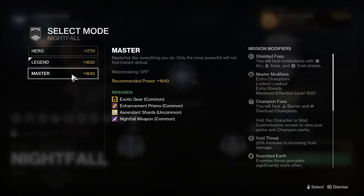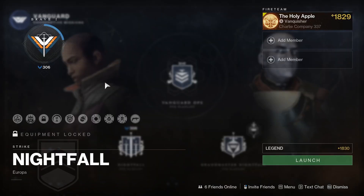Finally, you have the Master difficulty, which is 1820 level with enemies at 1840 — so there's a difference of 20. You can imagine that Master is going to be very difficult, but then there is one step higher than that.